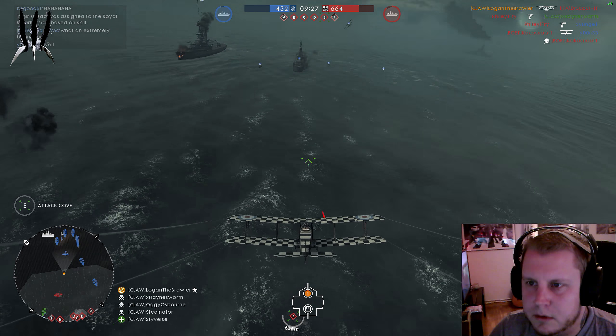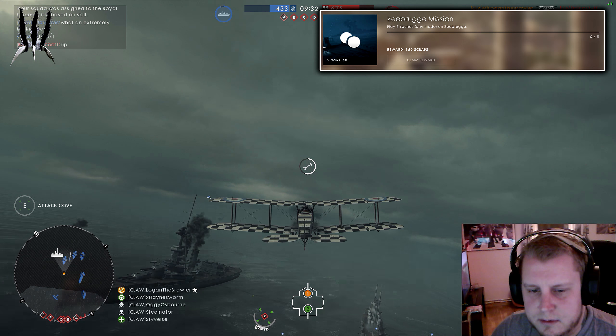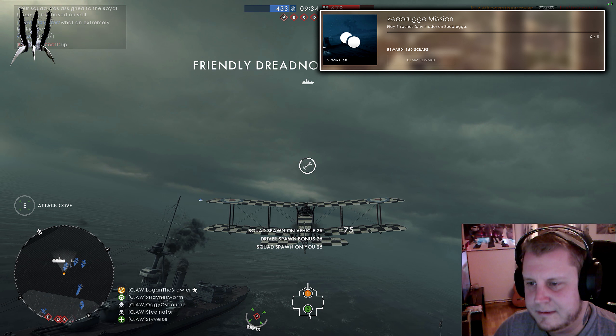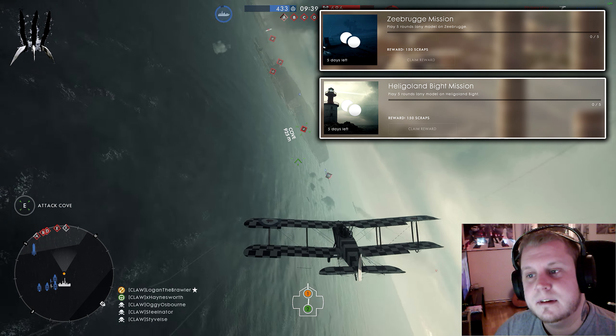For example, we got two new community missions. These are fairly easy. To complete mission one, you have to play five rounds of any mode on Zeebrugge, and same for mission two — play five rounds on Heligoland Bight.